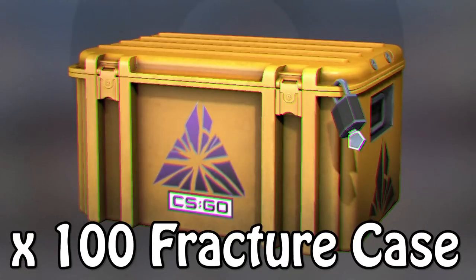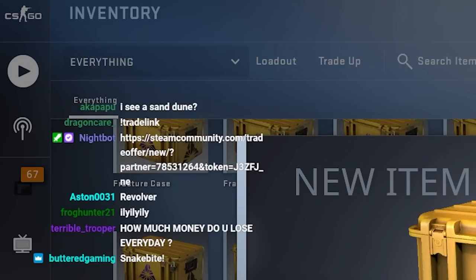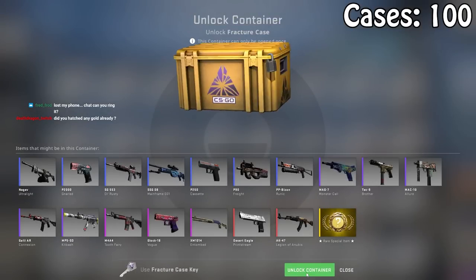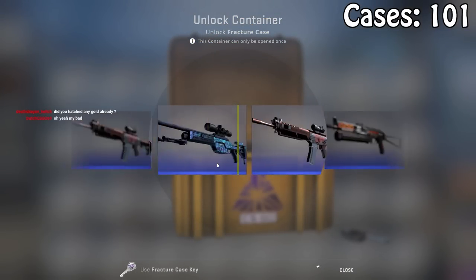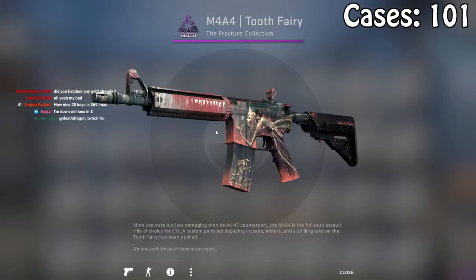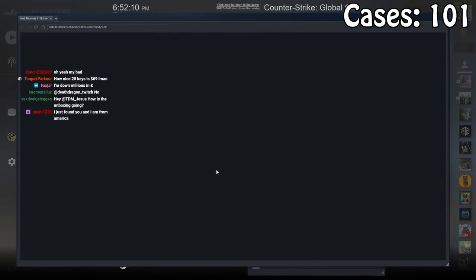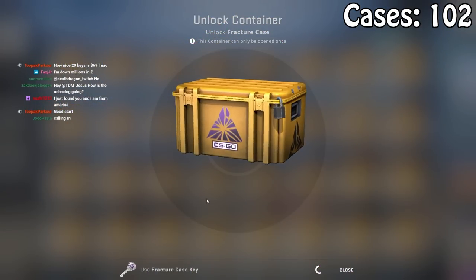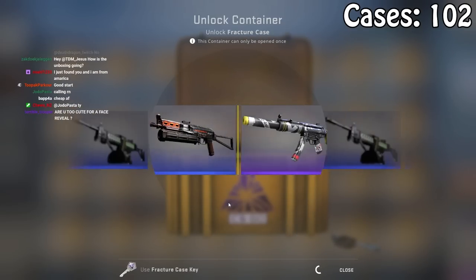Next up: 100 Fracture Cases containing the Shattered Web knives. How much money do you lose every day? Millions and millions. A Tooth Fairy — that's worth like $5, I think. That's like 3 cases back in value. If we just keep doing that indefinitely, I'll make lots of money.